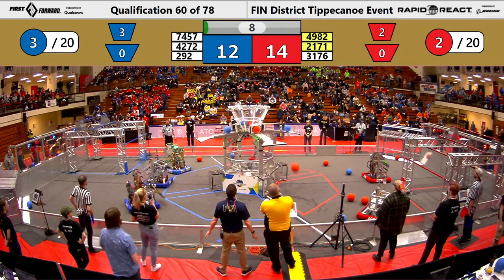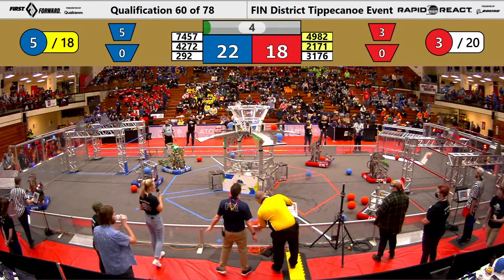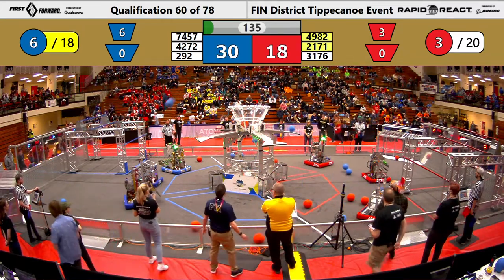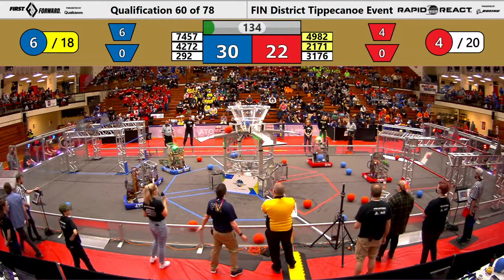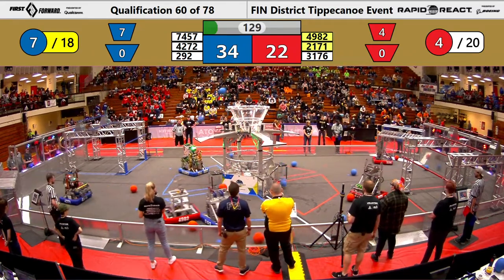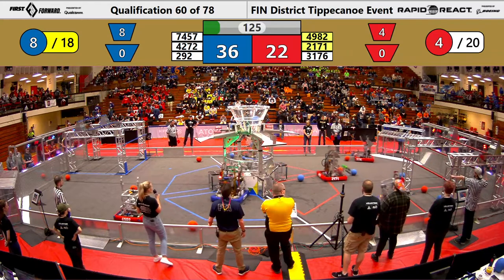To pull cargo into the upper hub — and one from the human player just barely bounces out. Both of these alliances started off really strong in their autonomous. And our robots are off collecting more cargo. Super Duper comes in with two more blue cargo into the upper hub.